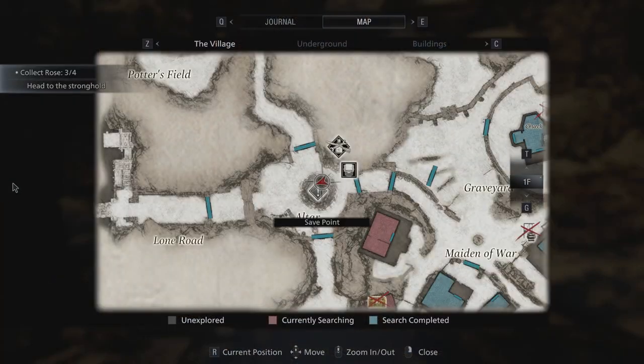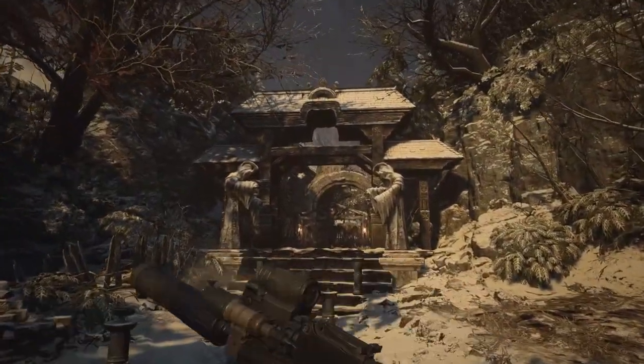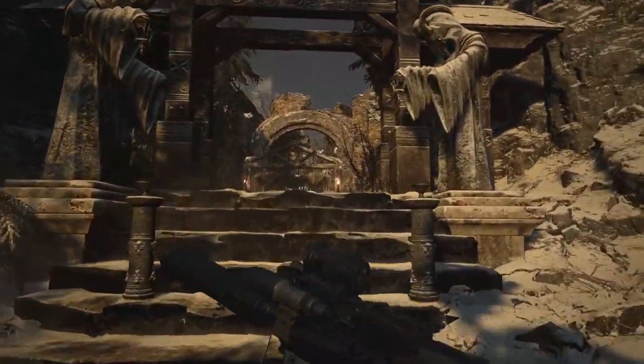First off, you will need to have the crank in your inventory. You get this at the second large windmill in the reservoir part of the map. It's a key item — you can't miss it.